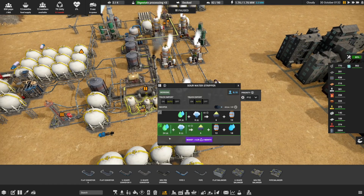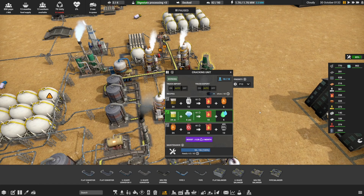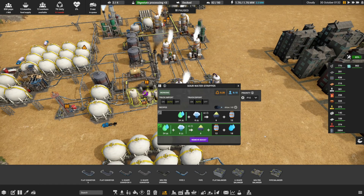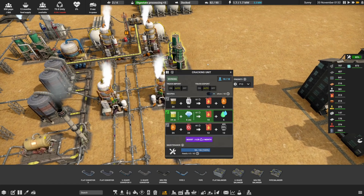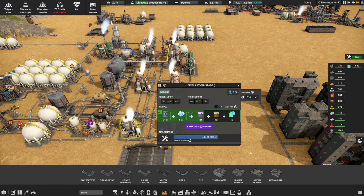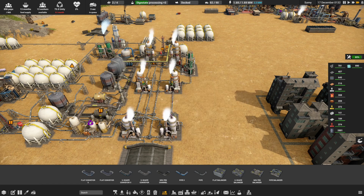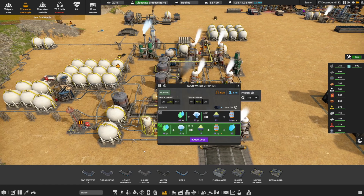So how much sour water is this producing - 12 plus 12 plus 6. Potentially I'll put a boost on our sour water over there and that should quite comfortably clear our sour water all the time. Missing input - I think this is just getting back up to speed. There's still plenty of steam in all these guys - steam is not the problem, we've got decent amounts of steam. That storage is filling up nicely. Low food supply - I'll have a look at that.